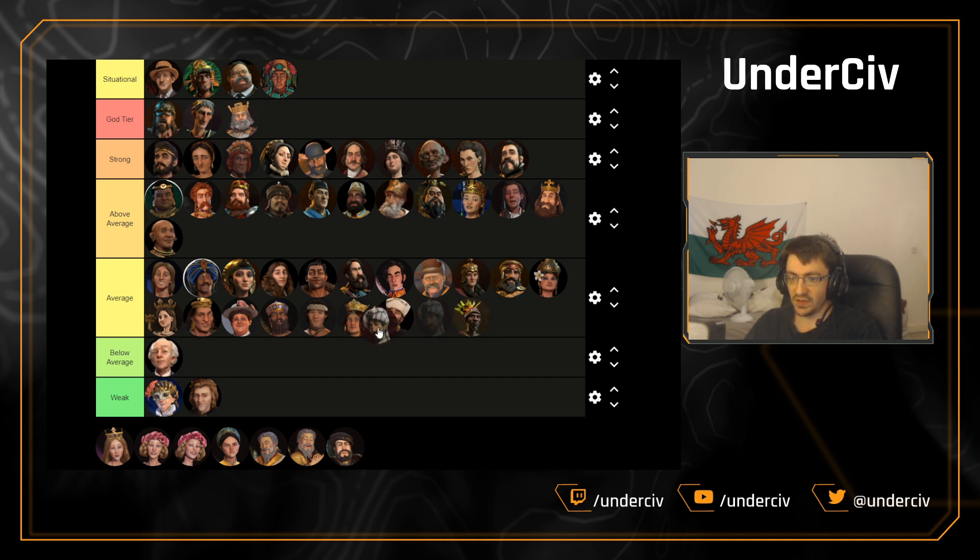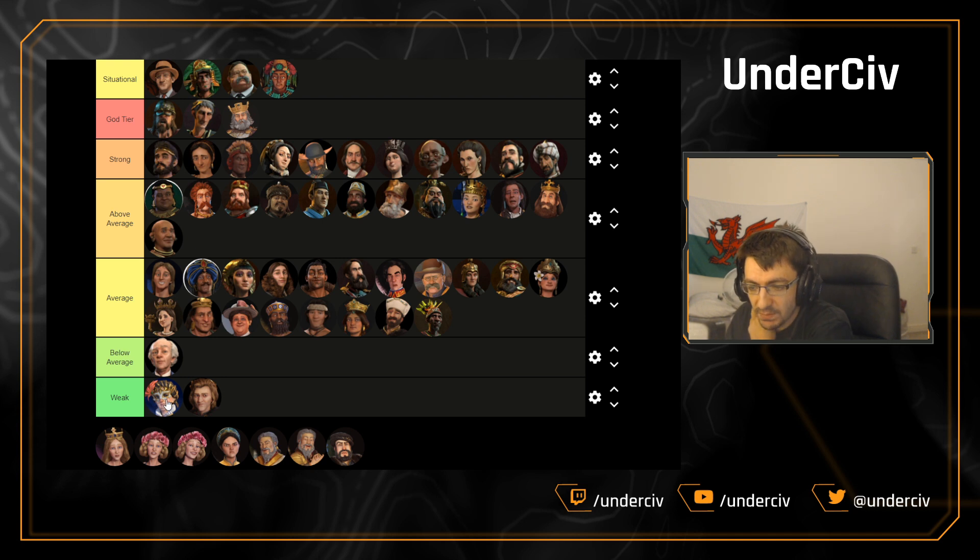Arabia has received standard adjacency to holy sites and campuses, making it a strong civ in my opinion. Katherine Magnificent can stay where she is. Hungary we can move to average — I still really don't like the units, but the simming ability is very strong.